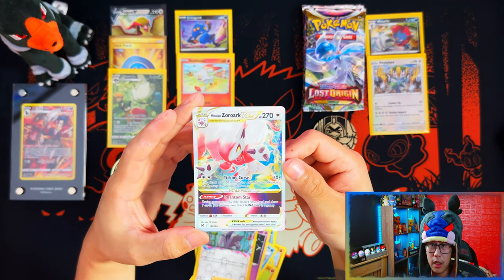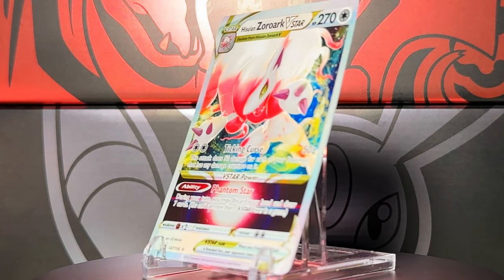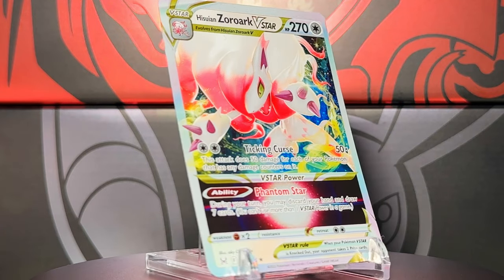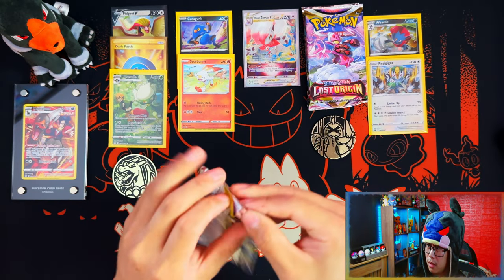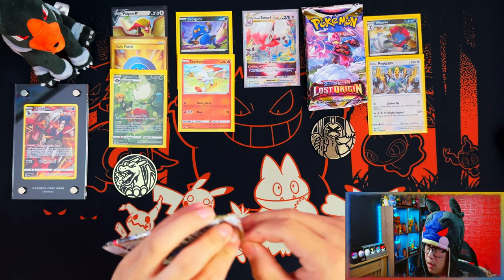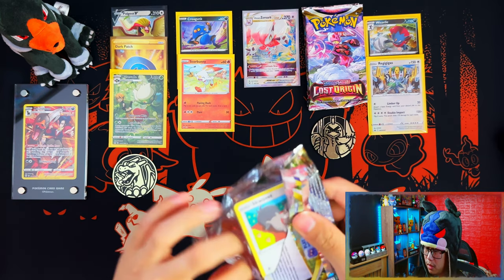I hate saying this word... Alolan throw up — nice guys, nice! I am liking this so far. Wow, my Lost Origin luck is not too bad to be honest.